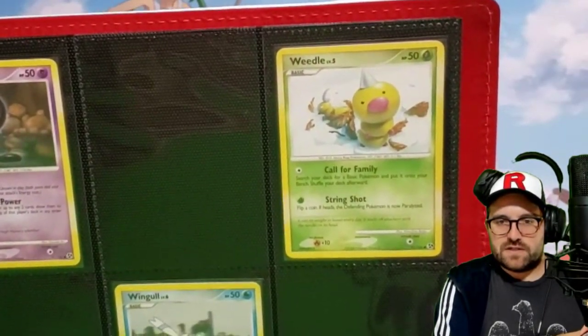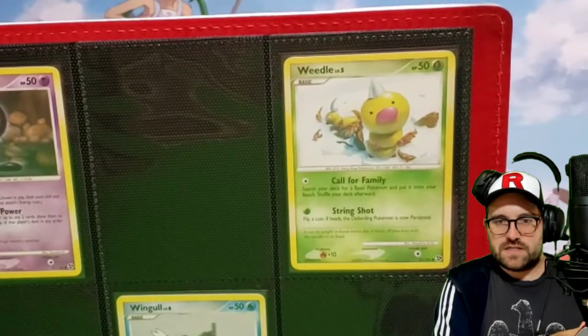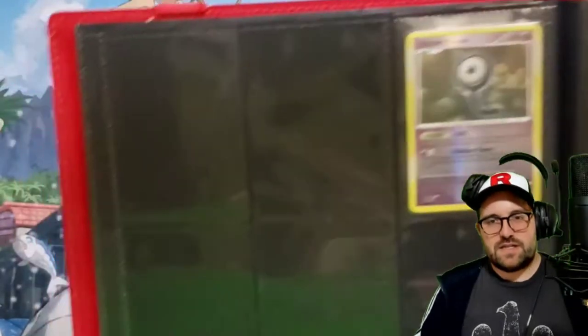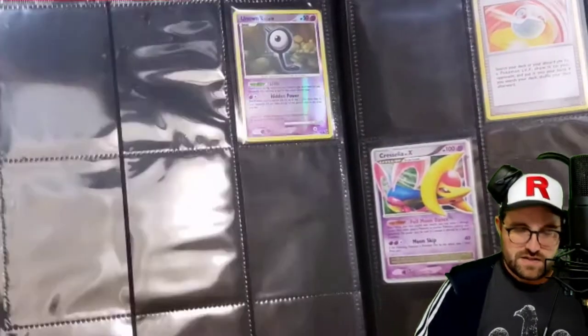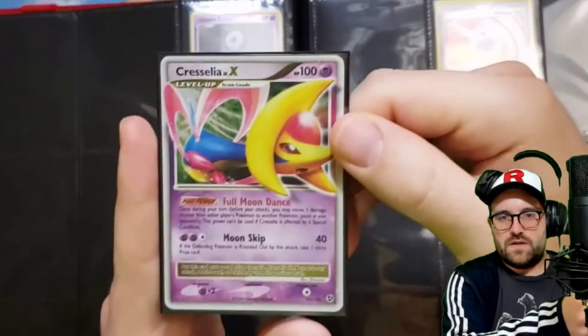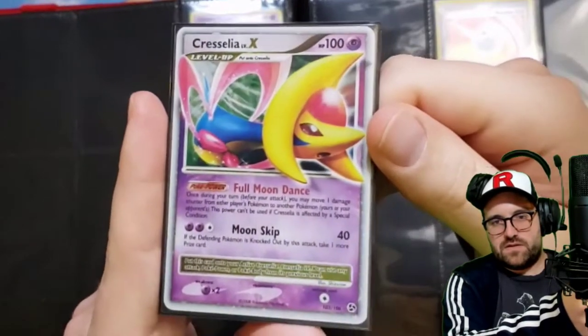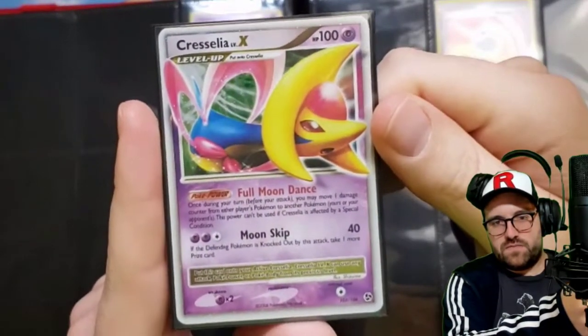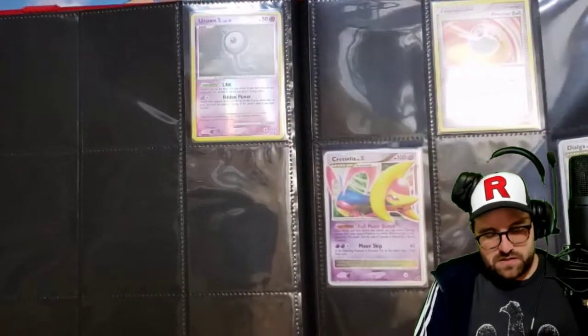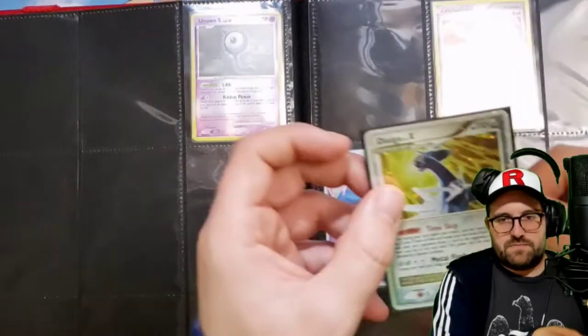So far the Weedle and the Caterpie are the best of right now. We've got some more unknowns in the set. Looks like we do have a couple Level X's in here - Premier Ball, Cresselia. As I said, I think it was in the last video, the Level X's are amongst my favorites.